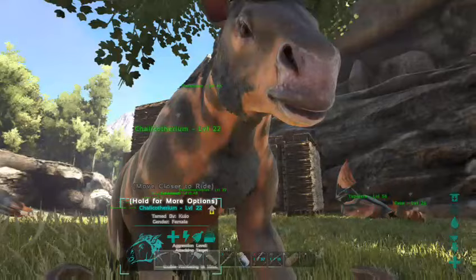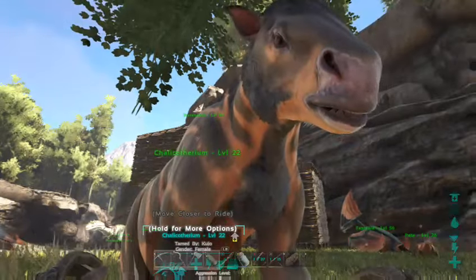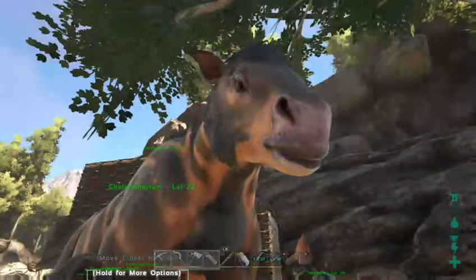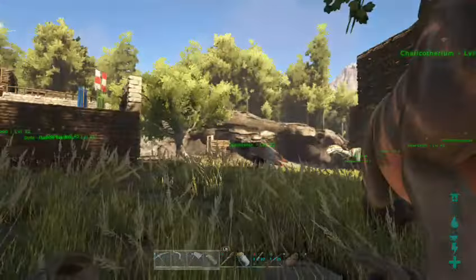It isn't just the Chalicotherium that you can now use weapons on — it's most land animals, including trikes and parasaurus and stuff like that. But flyers haven't been changed yet.